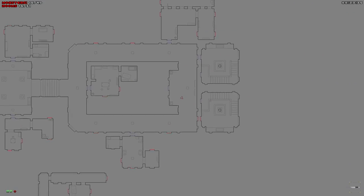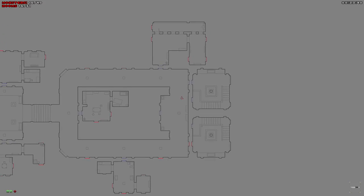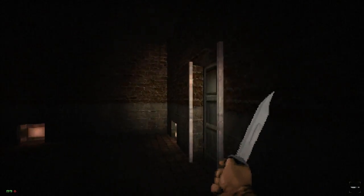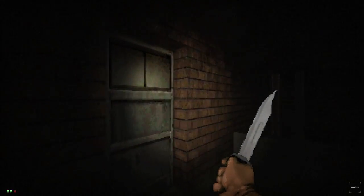Did you do a good job editing up the Cacodemons to look more spooky? Oh, this is the first floor, so I need to go back to the second floor. I got it. I don't quite have a mental map of this place in my mind yet. I mean, I have a regular map, but... you know.